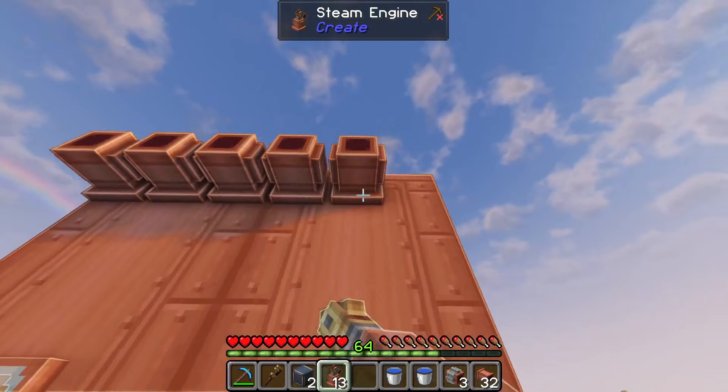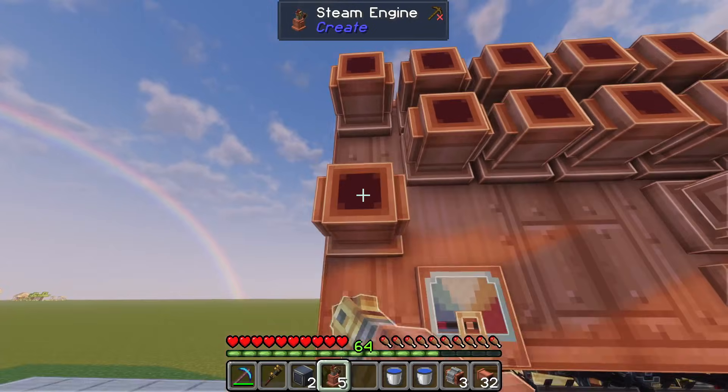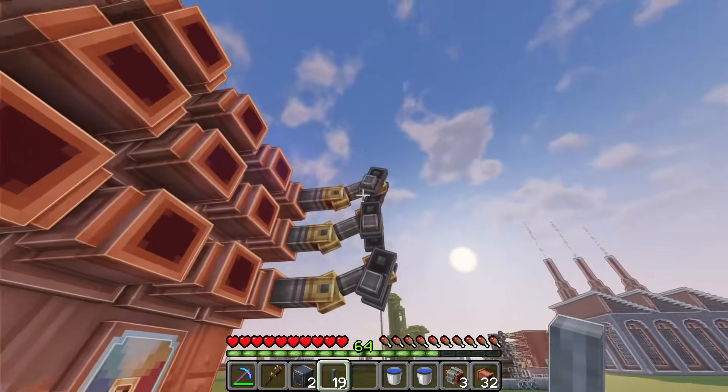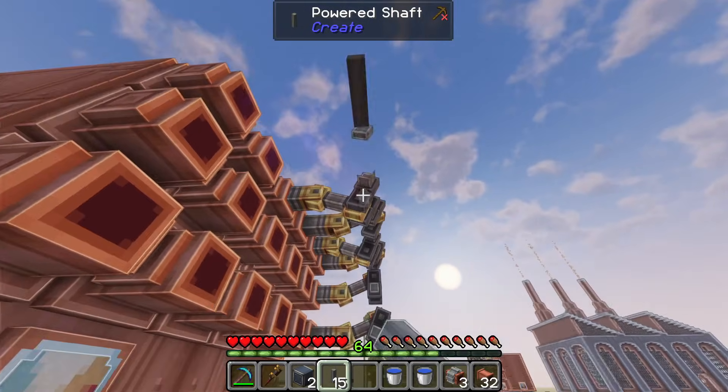Then we'll place 18 steam engines on the side like this, and we'll connect each of these steam engines up to a horizontal shaft.